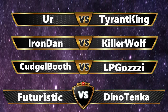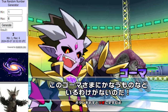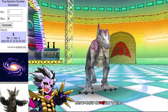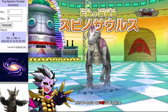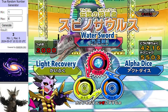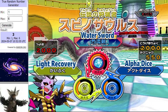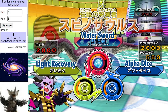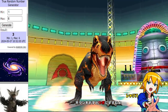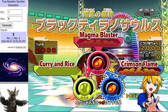Let's get on with our first matchup, Ur vs Tyron King. In the red corner for Ur we've got Spinosaurus, the Blitz type version. So you know what that means — Ur's going to start with 2 crits. They've got the main event victory over Iron Dan in Round 2. And honestly I like the look of the team a lot more in this tournament than compared to last year. There's definitely been some improvements.